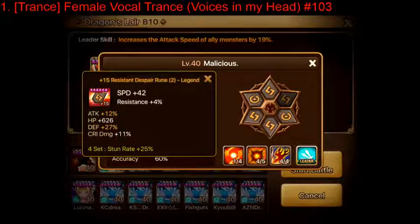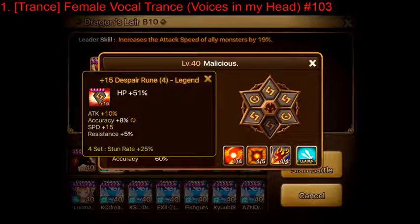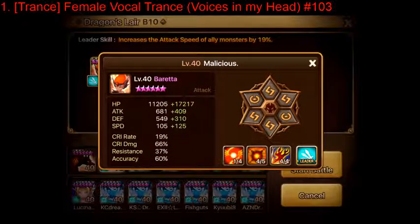Speed is very important — definitely get slot two speed. Slot four you should go for HP, and slot six also go for HP. Some people like to do accuracy on slot six if they want, but I don't recommend it, especially when you're starting off. Beretta is going to be struggling with survivability — that's the main thing. HP is much more important than trying to stack accuracy. Accuracy is useful for certain TOA teams, but for Dragons you want survivability and speed.